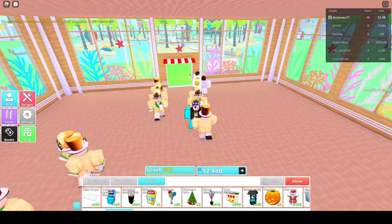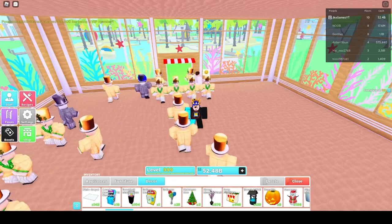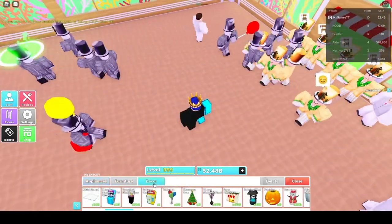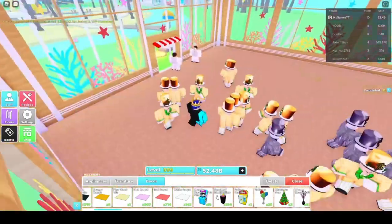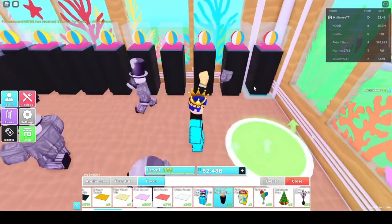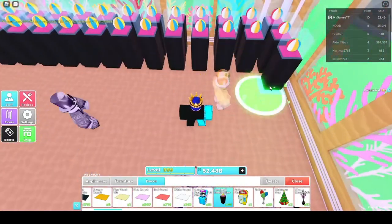So floor one would look something like this - give me one second. Since I have the expansion game pass, we're not gonna want to use one layer over here. Do not follow me on this process if you have the expansion game pass - if you do NOT have that game pass, do not follow what I just did either.